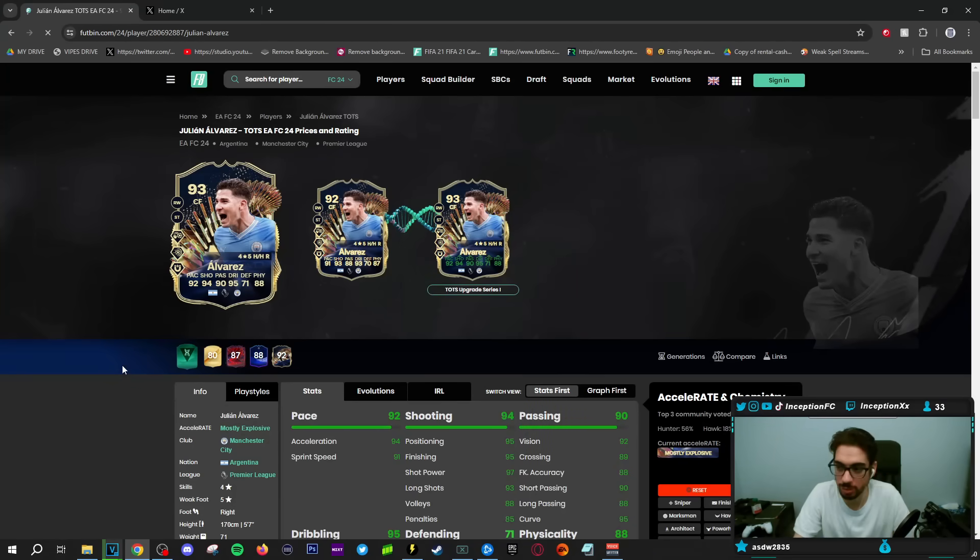The first and most obvious choice is going to be the new Alvarez SPC. I did do the review for this Alvarez card and I really, really like him. From the SPC cards I have tried out so far, the two that I like the most have been Konate and Alvarez. During the review, I showed you guys certain mechanics that they do in-game that I just really like. With Alvarez, it's good attacking AI, left stick dribbling is really great, so on and so forth.